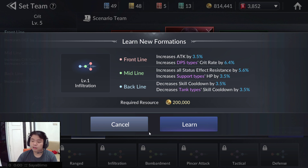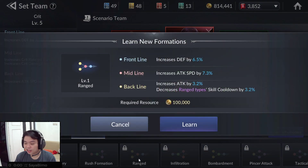Next is Infiltration. This is a bit unusual because the tanker is on the backline, which is something unusual. The frontline DPS is on the front. It's unusual. This one is range — it's almost the same as Bombardment, but I think Bombardment is better.